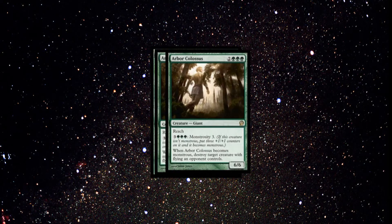Next up is Arbor Colossus. Arbor Colossus is going to be a 3-of in the main deck, and it is going to be crucial for Nykthos, Shrine to Nyx. It is a very important card.